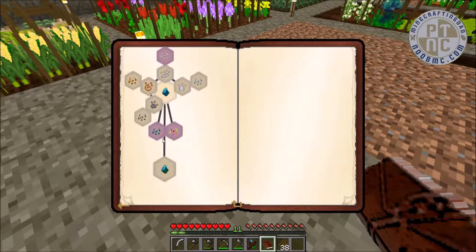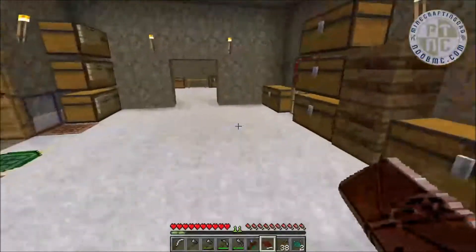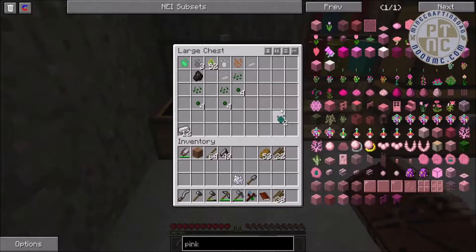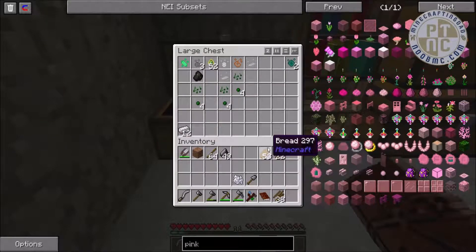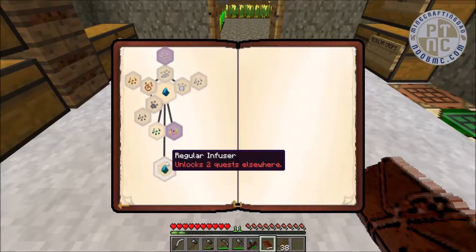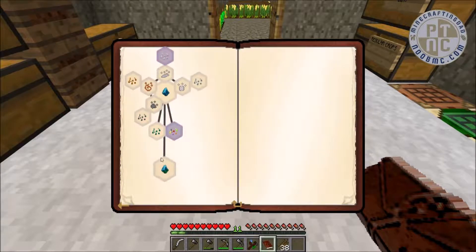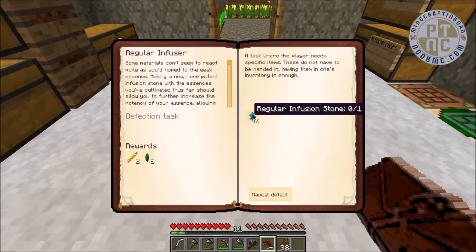Let's go back to our quest book and turn in the ender seed quest under 'What the World is Made Of.' That gives us two more essence and lets us pick one — we'll take the essence of ender. We'll put our ender essence in a chest for now. That quest is done and it's going to open up the regular infusion stone.